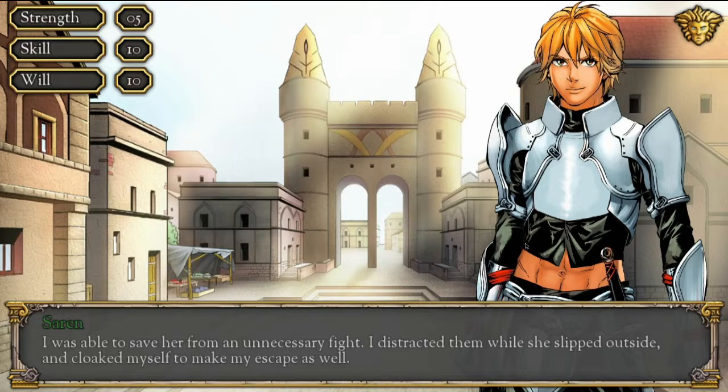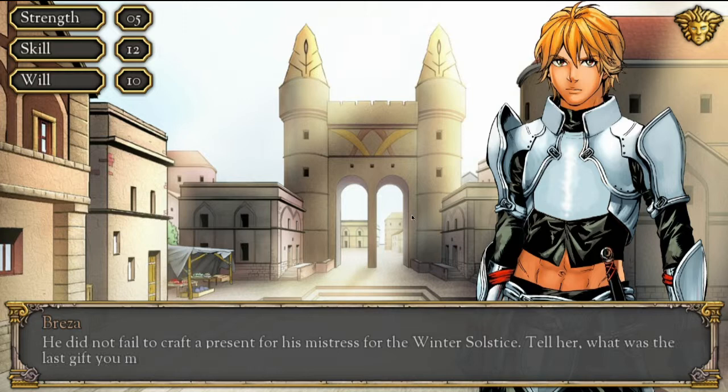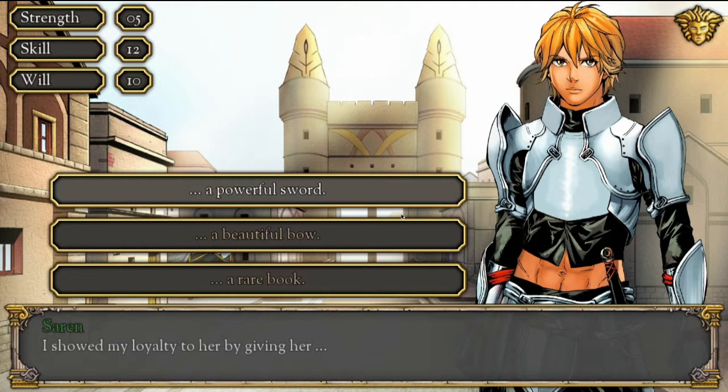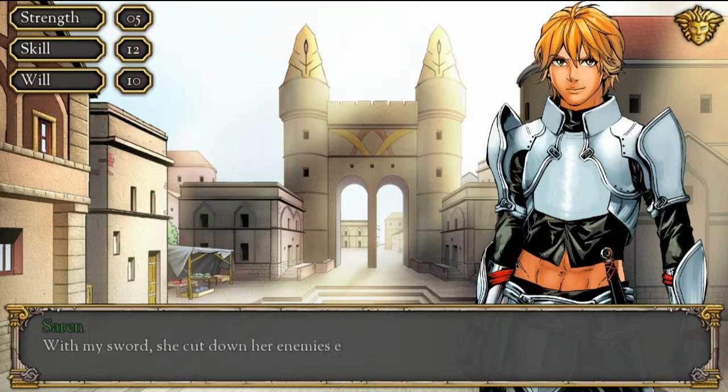'It is true. He respected his mistress deeply and as he will respect you. He did not fail to craft a present for his mistress for the Winter Solstice. Tell her.' 'What was the last gift you made?' Options: a powerful sword (strength), a beautiful bow (skill), or a rare book (will/magic). I'll go with a powerful sword. 'I learned to forge weaponry and created a sword just for her, since I would trust no other smith to know my mistress better than I. With my sword, she cut down her enemies easily, bringing her great honor.' Gained +2 strength.